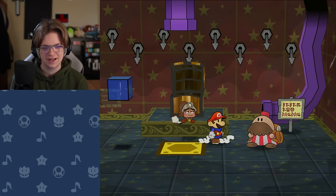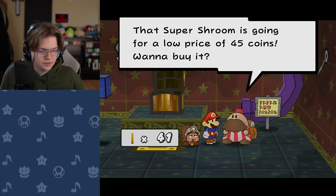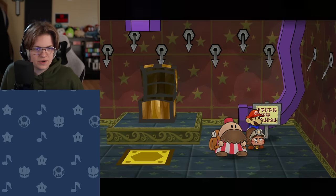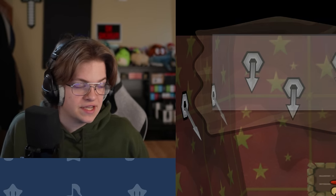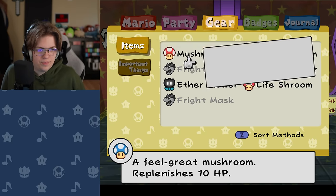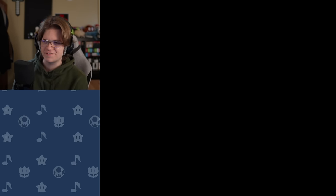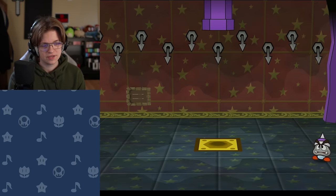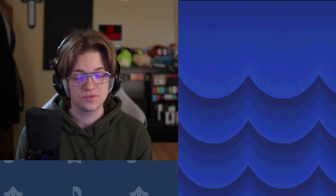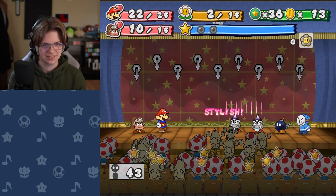You got an invalid item. I'm going to buy a Super Shroom and a regular mushroom. The sign says return to entrance. I'm going to see if it says anything useful. Let's feed Goombella the Super Shroom — keep her ticking. The fact that invalid item is the floor 20 reward tells me that you're probably not supposed to make it that far on this, but anything's possible if you have a dream — although my dreams are slowly starting to slip away.